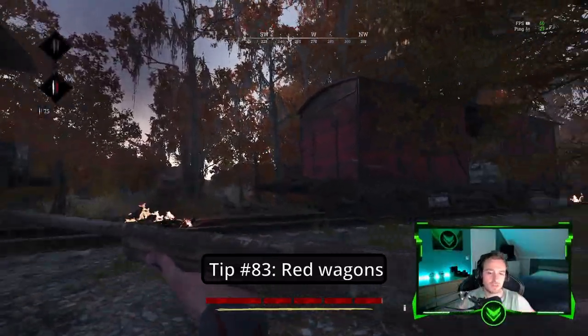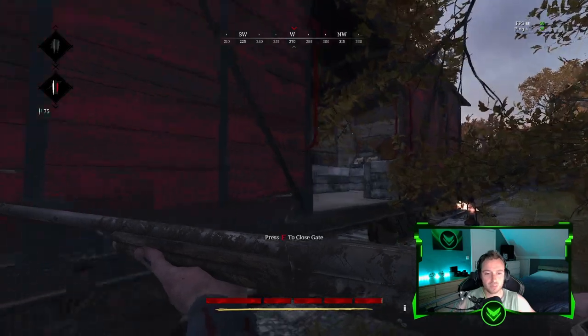Tip number eighty-three: The red wagon is always a supply point.